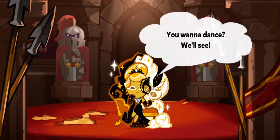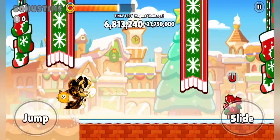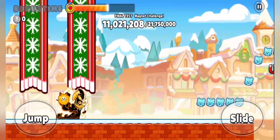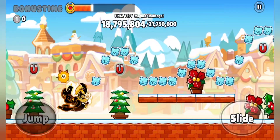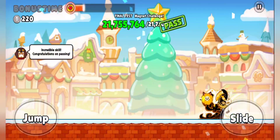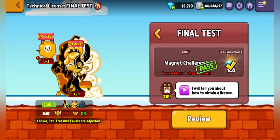Now here we go — the final test, and I cannot imagine just how difficult this thing actually is. This is also one of the stages highlighted in Cookie Run's official video on the technical license challenge featuring MicMac, just to show how incredibly difficult the third and final test of stage seven actually is. At the start, magnets are your ally for collecting jellies, but when you reach the frozen bear jellies the magnet suddenly turns into your enemy — something you cannot touch. If you touch a magnet even just once, it's basically game over and you have to restart all over again.